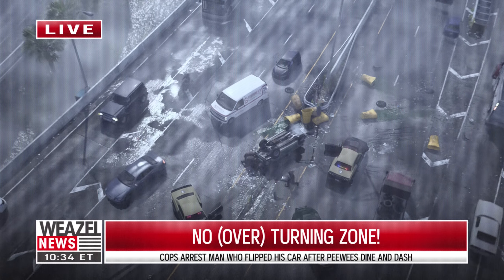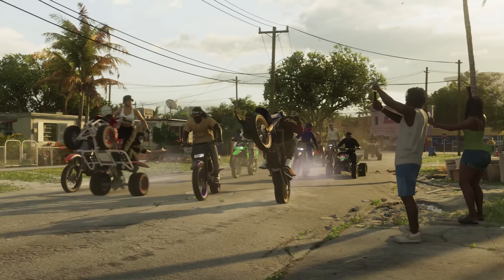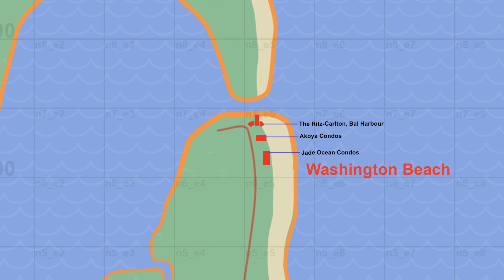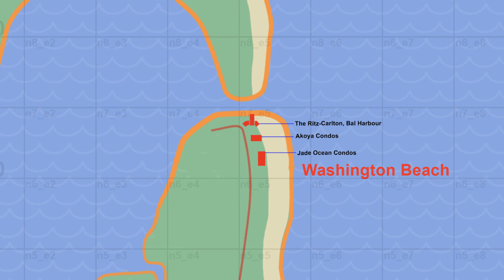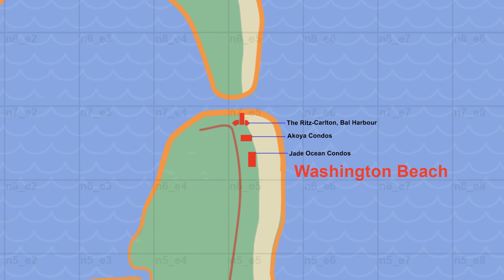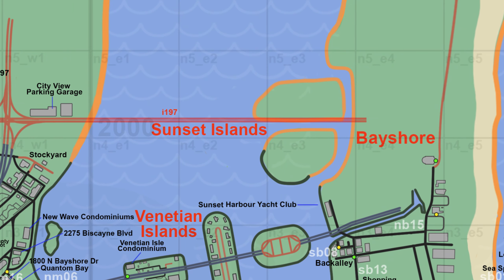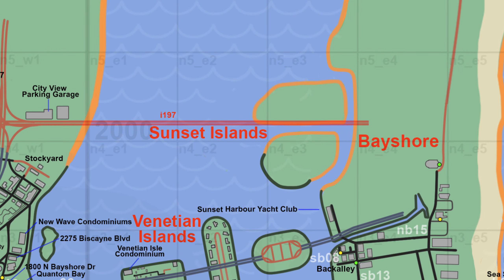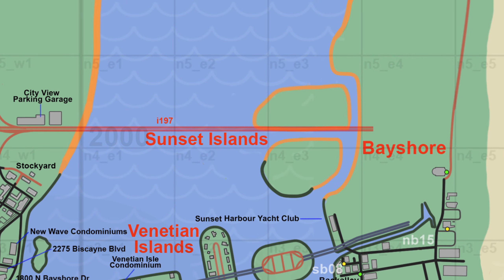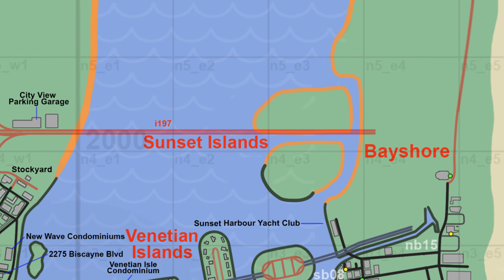Now it's time to move on to Vice City — the main city of GTA 6. Starting from top to bottom, we have Washington Beach, where we only know the Ritz-Carlton, Bell Harbor, Akoya condos, and Jade Ocean condos — three speculative buildings. Going down we have the Sunset Islands, which have not been revealed, and Bayshore. We also have the I-97, one of the bridges. West of Sunset Islands we have a City View parking garage.